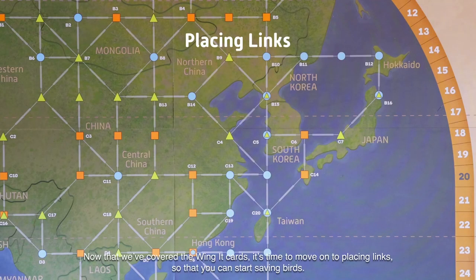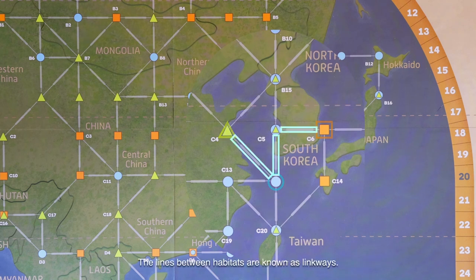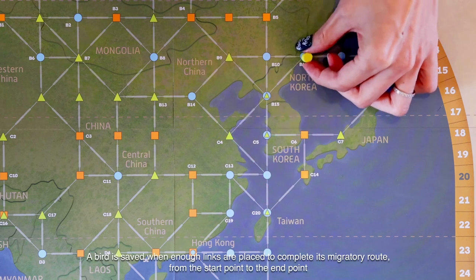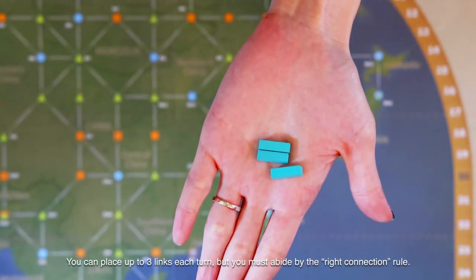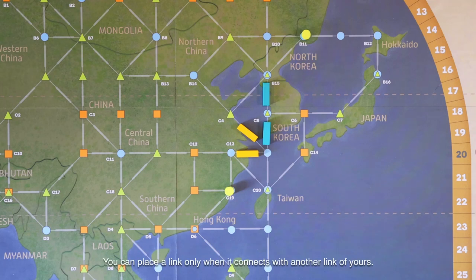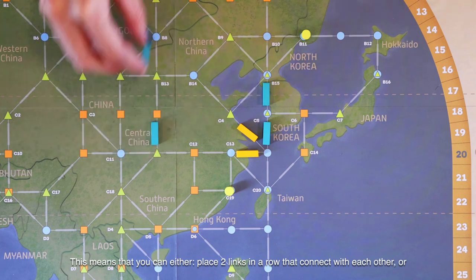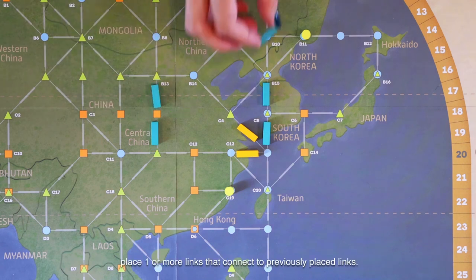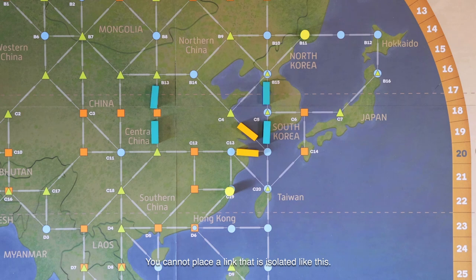Now that we've covered the wing it cards, it's time to move on to placing links so that you can start saving birds. On the map, you will see wetland, open country, and forest habitats. The lines between habitats are known as linkways, and each linkway can hold only one link. A bird is saved when enough links are placed to complete its migratory route from the start point to the end point. You can place up to three links each turn, but you must abide by the right connection rule. You can place a link only when it connects with another link of yours, meaning you can either place two links in a row that connect with each other, or place one or more links that connect to previously placed links.